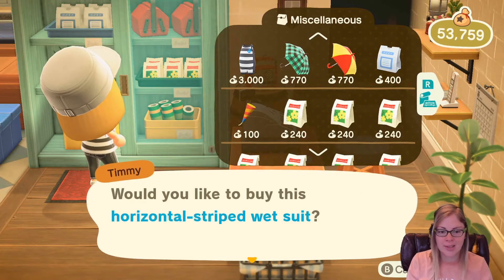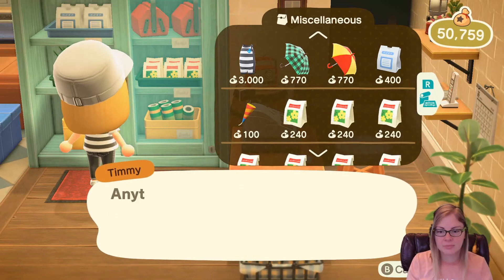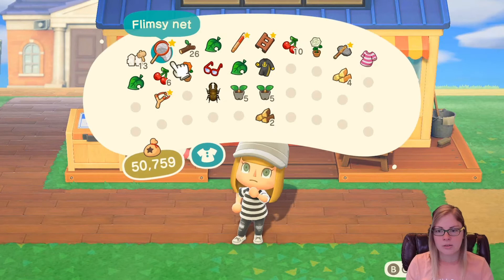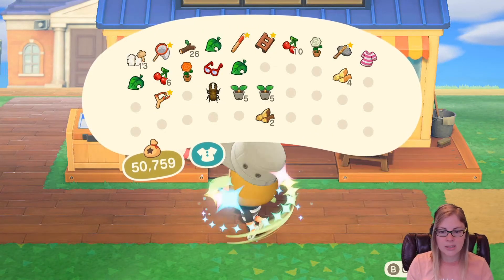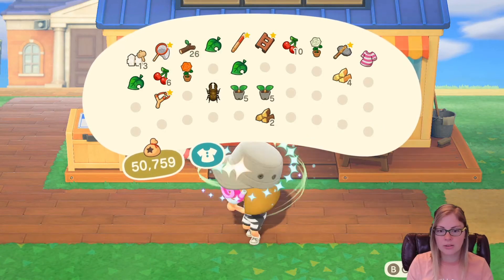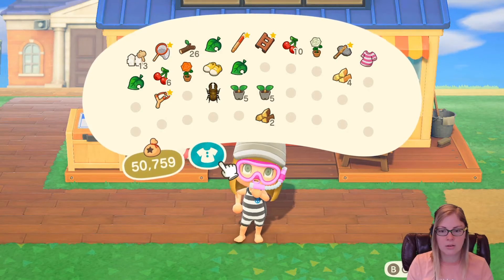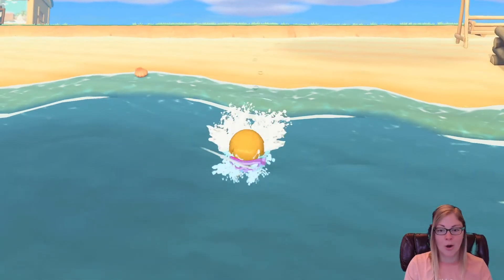Give me the wetsuit — I want to go swimming! I don't want anything else, I just want to go swimming. I'm so excited! I need the wetsuit and snorkel, and I probably don't need my socks on or my hat.